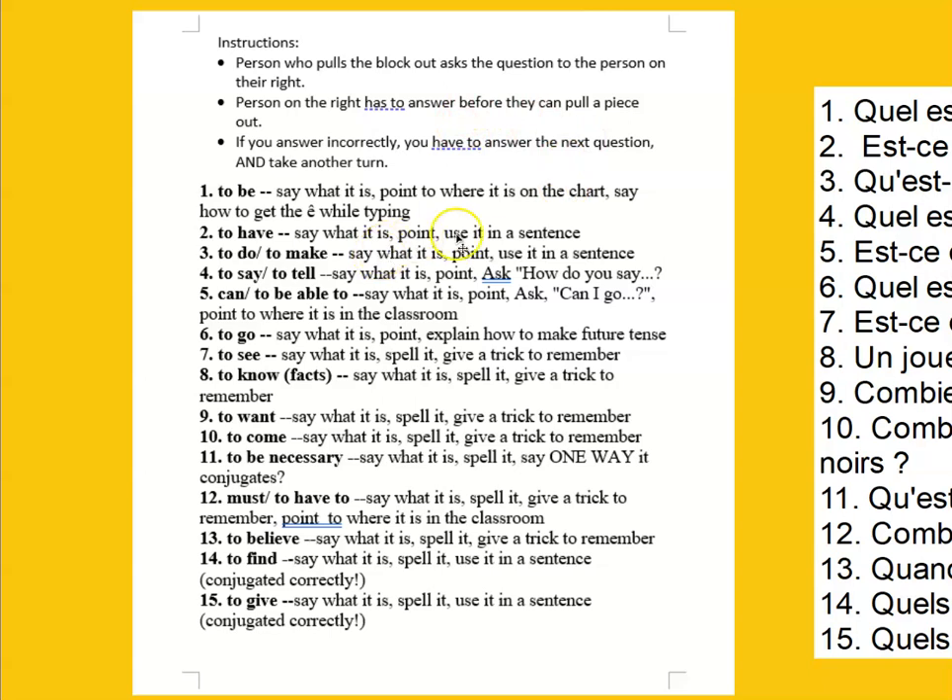Print your 15 sentences, questions, or whatever you've got on card stock, because that way you can put it away and easily pull it out next time. Regular paper gets crumpled, but card stock makes it look more hefty and the students won't break it because they know it's important. I make one card stock copy for each Jenga set, so I'll run to the copy machine and make seven copies.